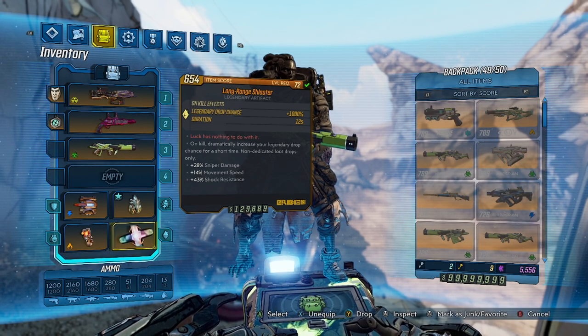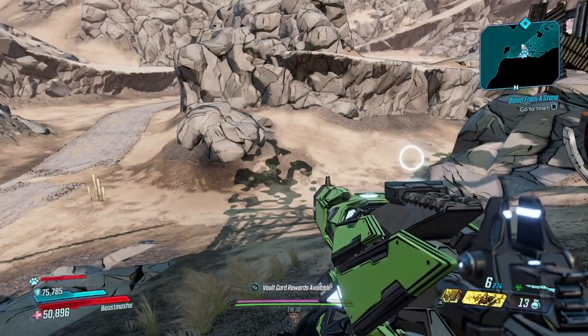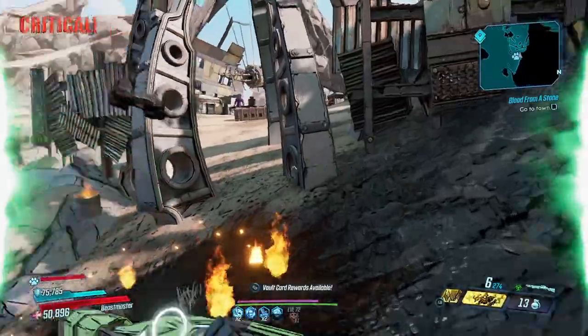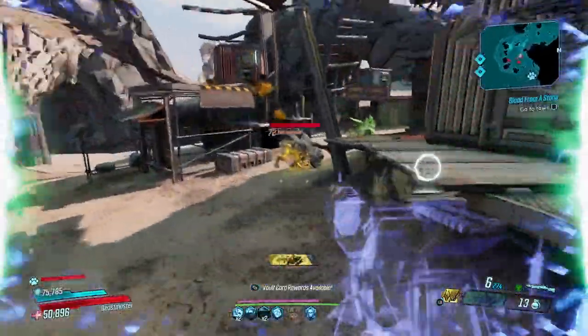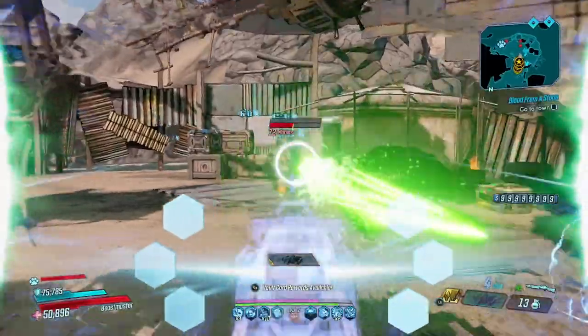This is going to include things like your own vehicle, as I'm about to show. The Schluter artifact, once it is active, will show some green on the side of your screen. So when I kill my own cyclone here, you'll see that the green actually appears next to my character. Because of this, I know the Schluter artifact is going to be procced just before entering this area, and a lot of legendaries are going to start appearing.